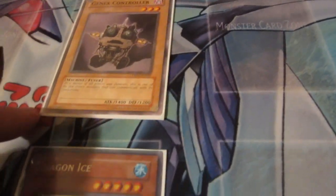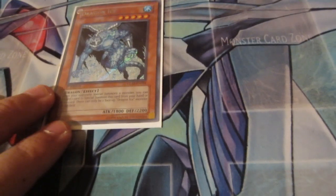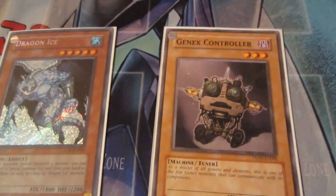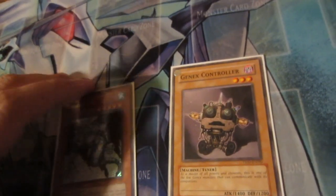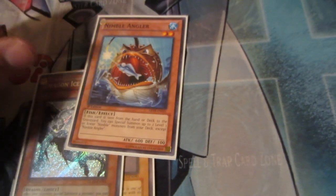So to summon Dragon Ice, I say I tribute my Jax Controller — I put him in the graveyard — and then I am allowed to summon Dragon Ice, usually a more powerful monster. A tribute summon is also counted as a normal summon. A special summon is not counted as a normal summon, meaning you can do as many special summons as you can possibly pull off in a turn, even on your opponent's turn.